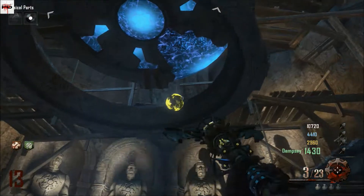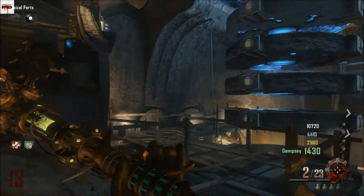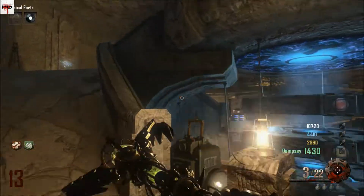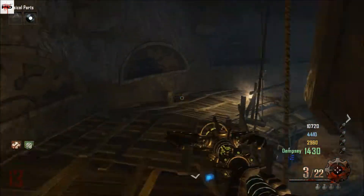After you shoot all the smoke balls, come beneath the Pack-a-Punch and shoot the orb with your Wind Staff. You want to line up all the rings that are located down here.